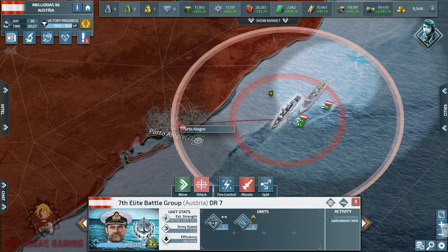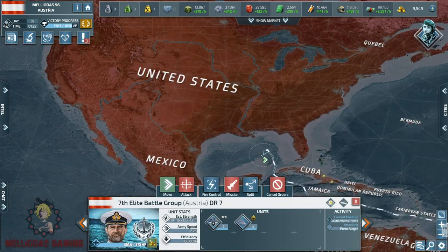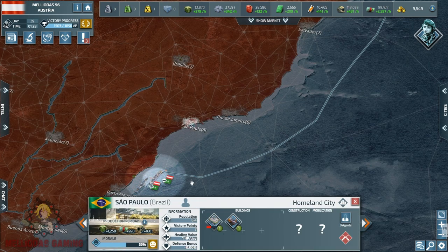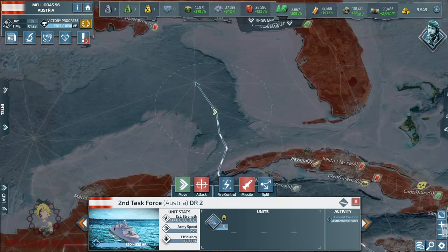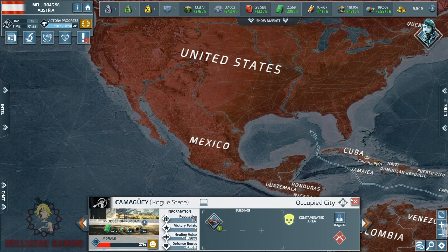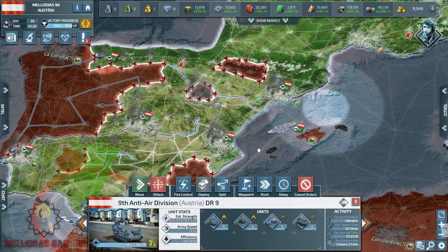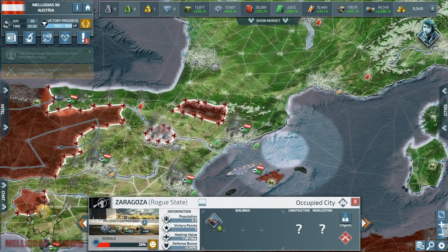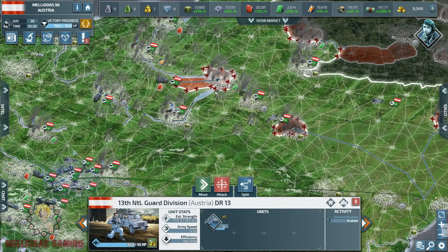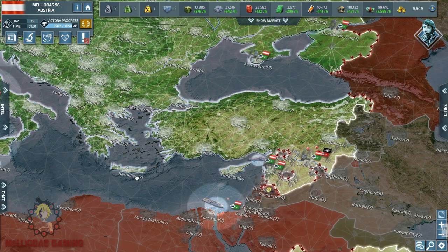Hello Commanders and welcome to a new episode of the Rise of Austria series. In today's operation, Operation Poseidon, we are going after a huge giant of this game — the United States of America on day 39. After we destroyed all of the coastal cities of Brazil, we are heading straight into Operation Poseidon. We planted a lot of intel agents in the United States, so we are going to discover what kind of levels and army the USA possesses, and fix a strategy for how we are going to proceed.